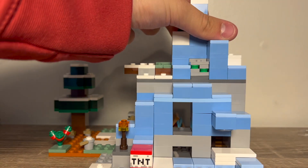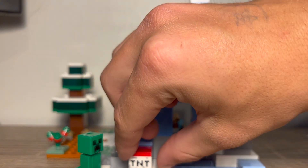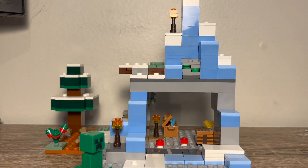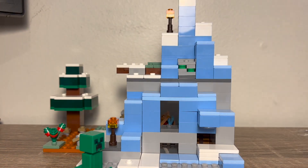On the outside, we have a play feature where it comes with a creeper and TNT. Basically, you take this TNT, put it under here, and boom — this entire wall breaks off to reveal the inside of the base. And now Steve has to quickly rebuild so that the mobs don't get into his base. It's a basic little play feature.